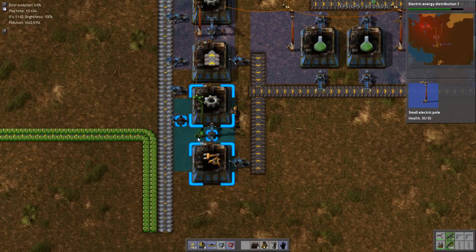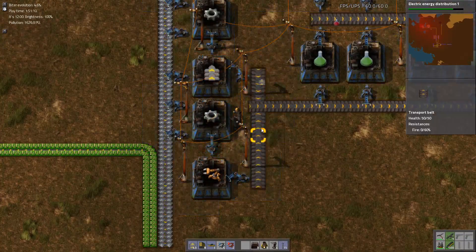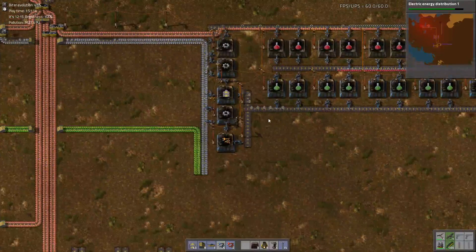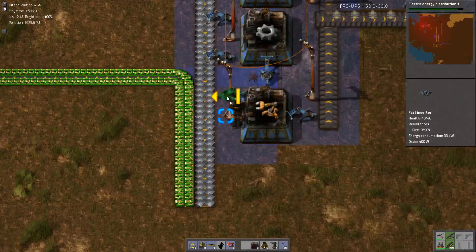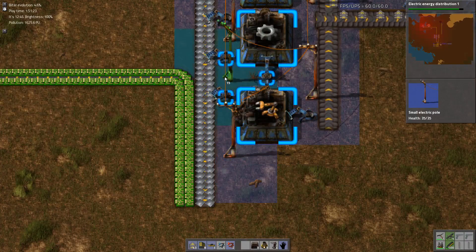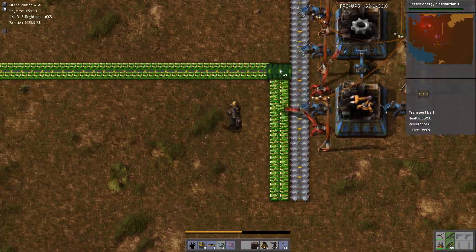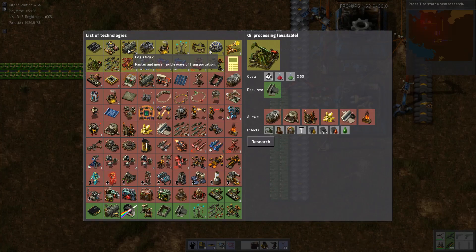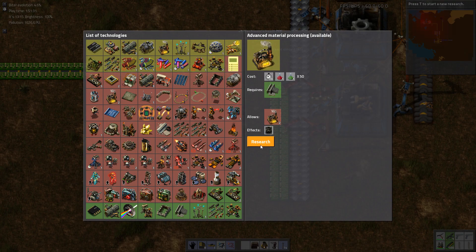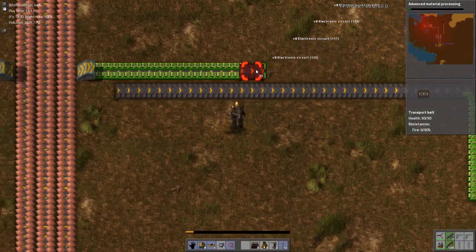We'll do this and have that feed onto this belt. Now that's of course a horrible mess, but we'll just run with it — we're that close to electric energy distribution tier one, which will make all of these obsolete anyway. Oil is something we'll want to do pretty soon, which will let us get rid of this horrible piece of spaghetti over there.